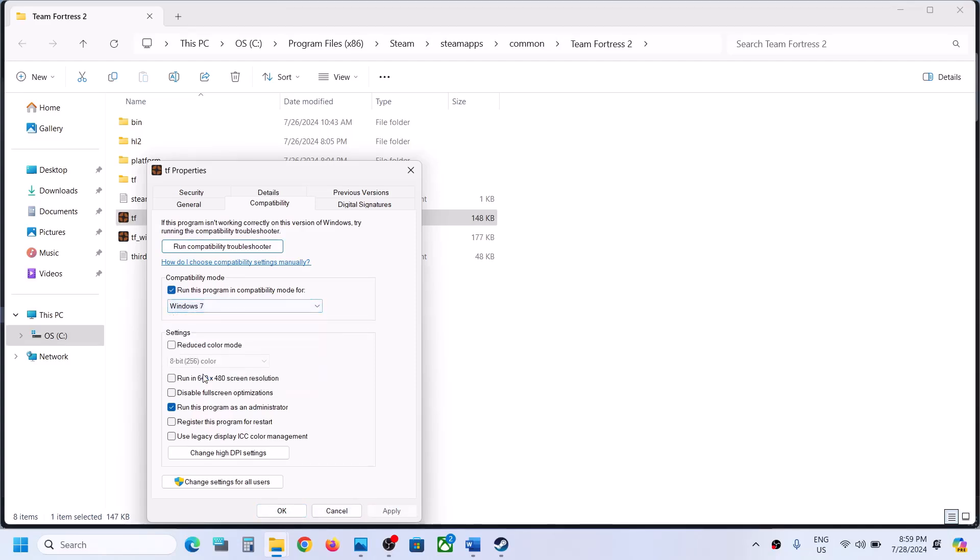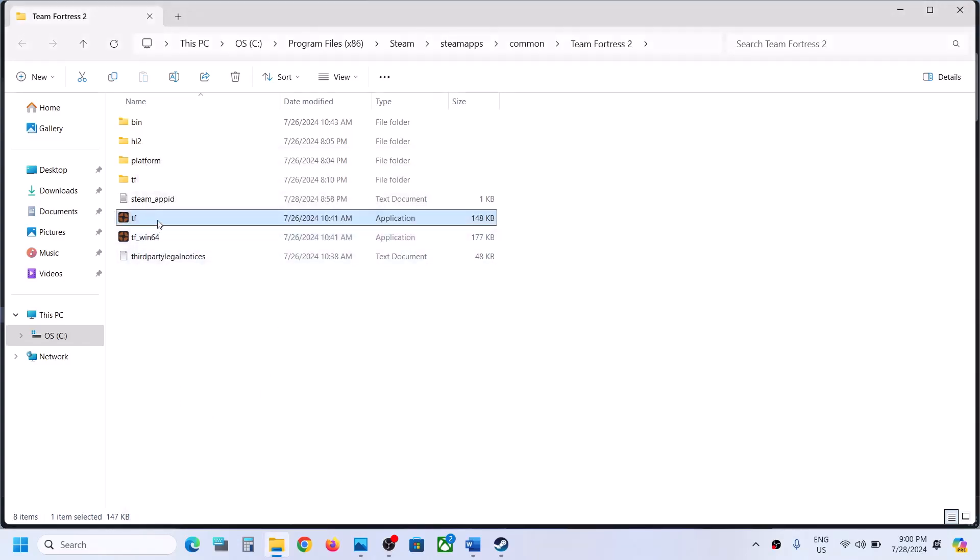If that does not work, this time select Windows 7, hit apply, click on OK, launch the game. Still not working. Put a check on disable full screen optimization, then hit apply, click on OK, launch the game and then check.